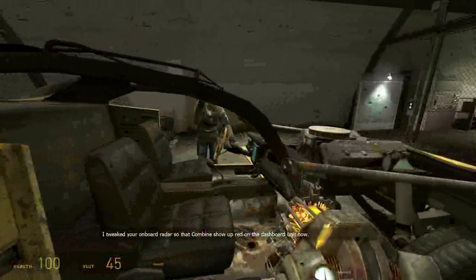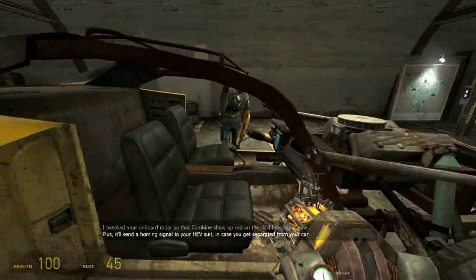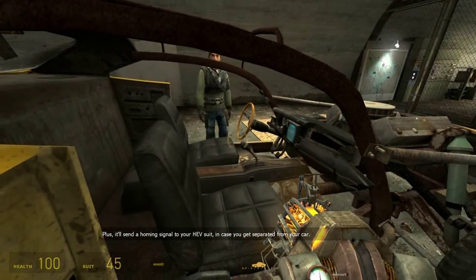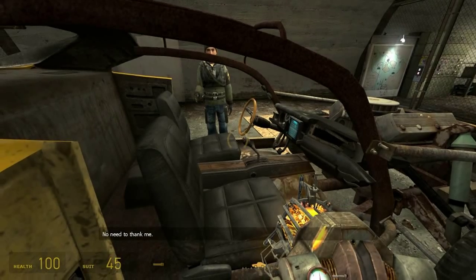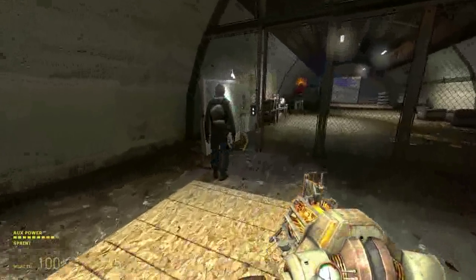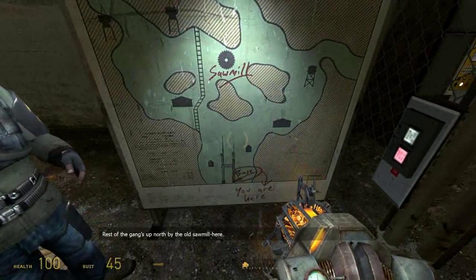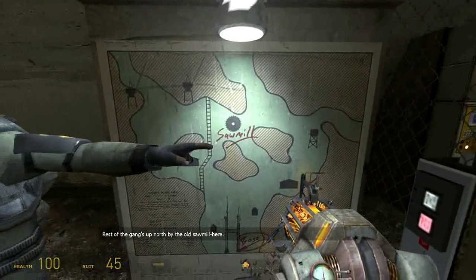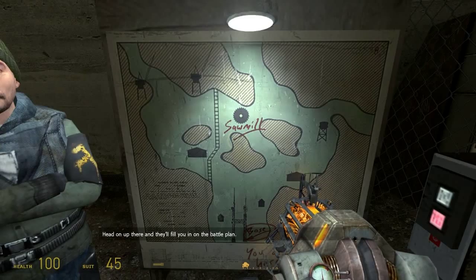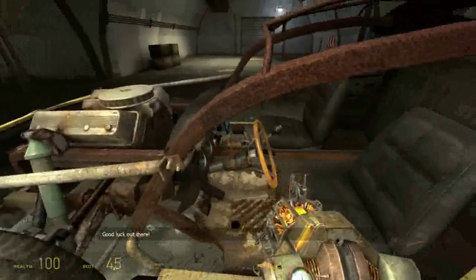I tweaked your onboard radar so the combines show up red on the dashboard, plus we'll send a homing signal to your HEV suit in case you get separated from the car. No need to thank me. Right here at the south end of the valley — the rest of the gang's up north of the old sawmill. Head on up there and they'll fill you in on the battle plan. I'll be staying here to watch the field and send status updates. Good luck out there.